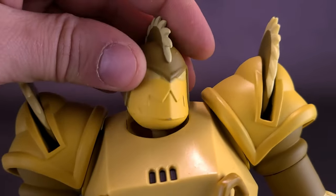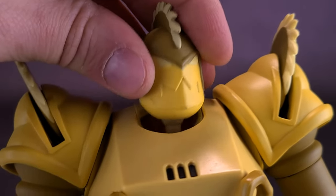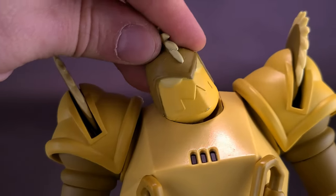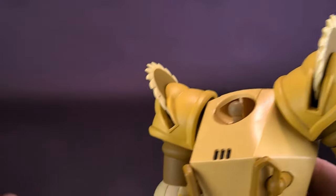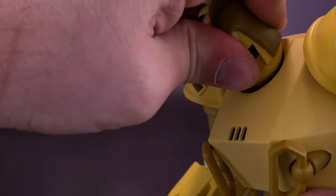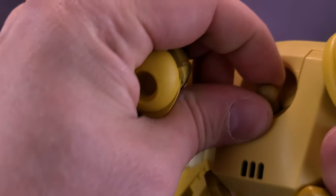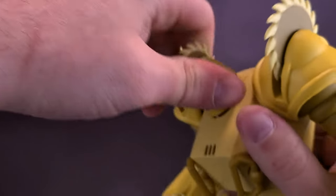One tip when changing out the heads: if you have the head pressed all the way down, it's not as easy to move. If you lift it just enough — almost to the point of removing it from the ball joint — it gives a little more mobility in the head articulation. When putting the new head down onto the ball joint, be careful not to put pressure against the buzzsaw blade because you don't want that to break.